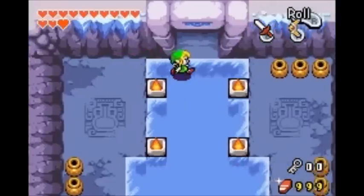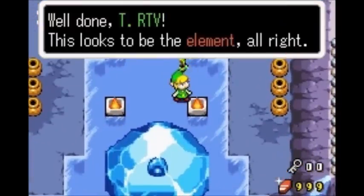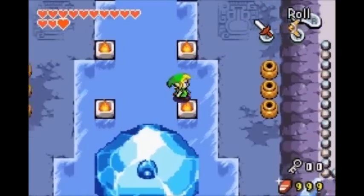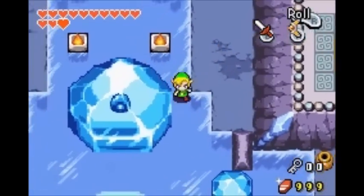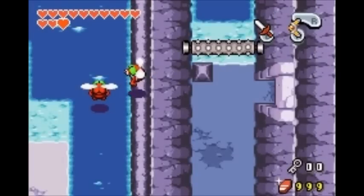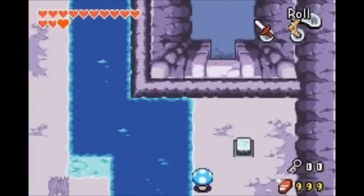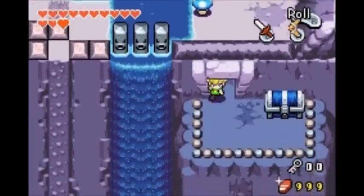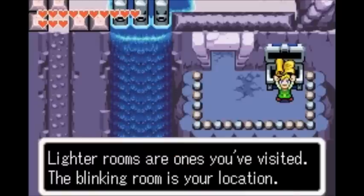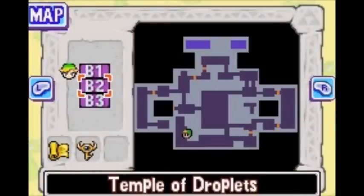I want to get some help first. There it is — oh, it's in a giant block of ice. We'll probably have to go through the temple again. Giant octorock frozen in ice. We're going to head down first — we're going to grab ourselves the map. Boom, three floors.